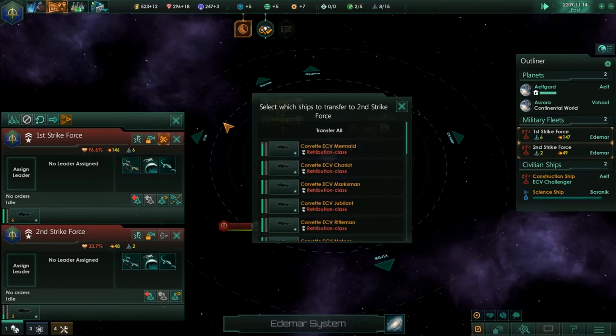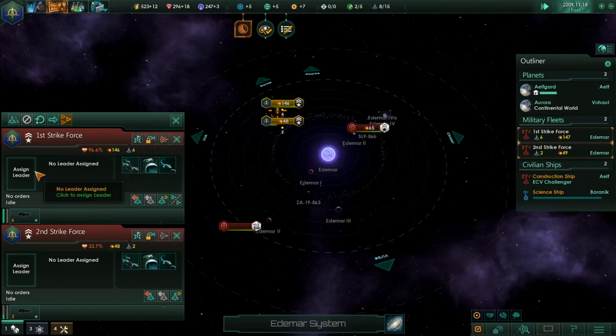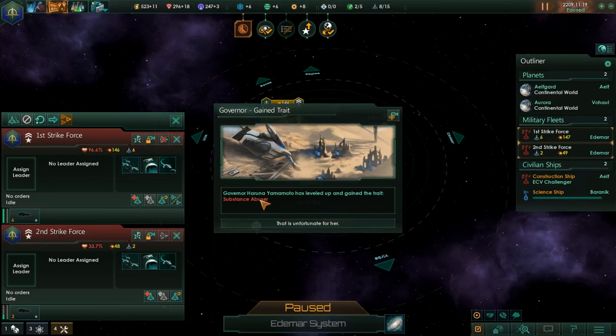The Mermaid can stay in. Construction complete. Governor Orona Yamamoto has leveled up.